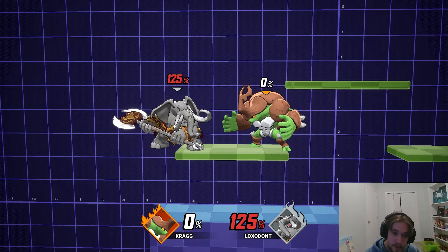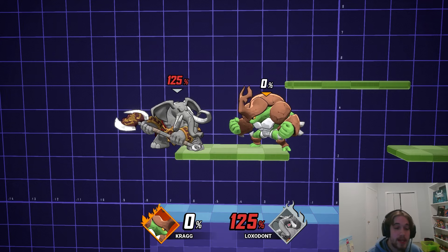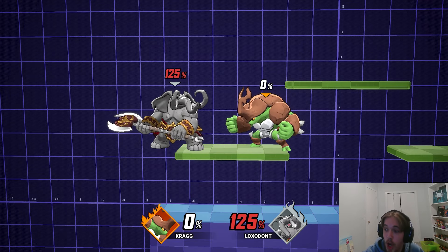Nair is a move that you are always going to be able to get value out of. It combos into itself. It combos into every other move. It is a kill move. Basically, this move is just really good.